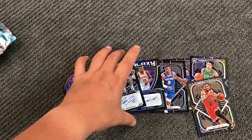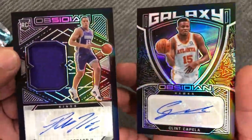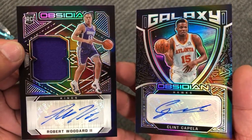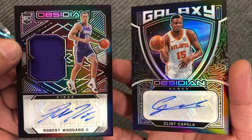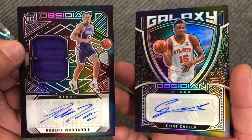So the two autos — one rookie, one non-rookie: Clint Capella and Robert Woodward the Second. Thanks for watching till the end, see you guys next time.